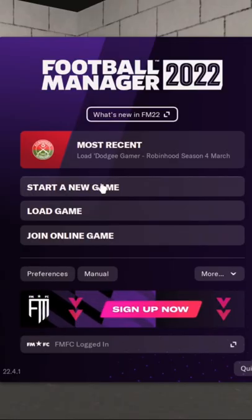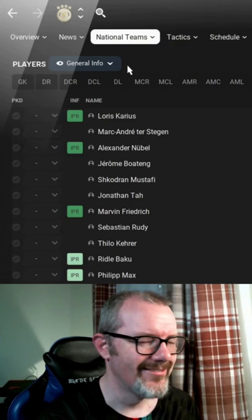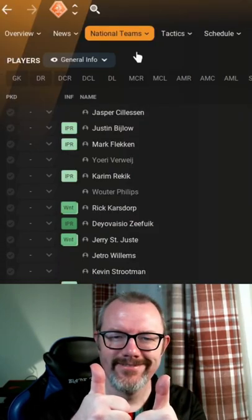Now start a new game and you will find the German national team and all those other names fixed. Follow for more Football Manager tips.